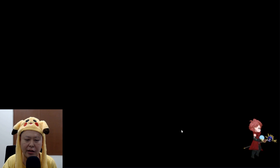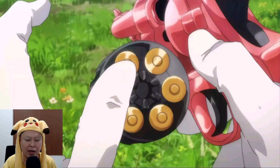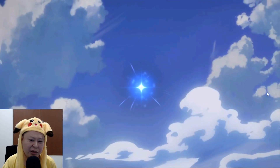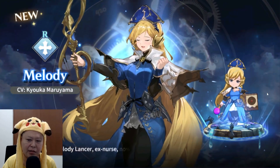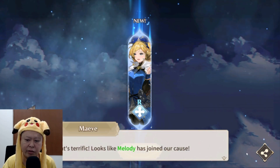Summon — okay, the first summon! The summoning animation is the same as in the beta. We got Melody — I think this one is a fixed character. We will definitely get this character, if I'm not wrong.